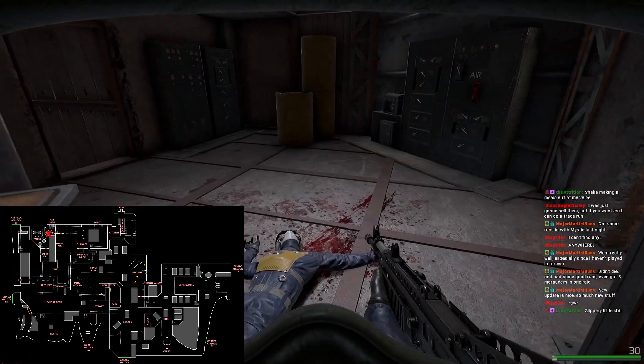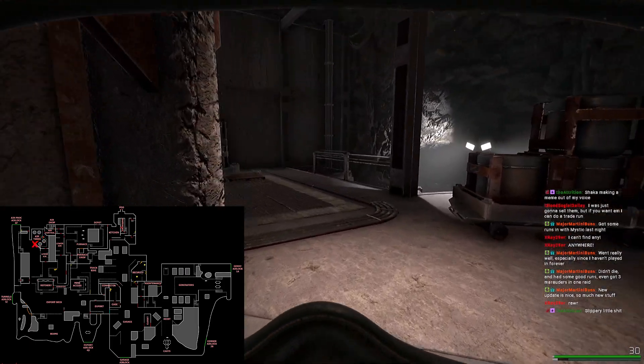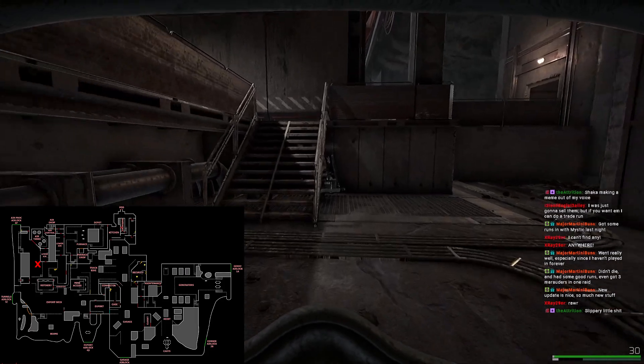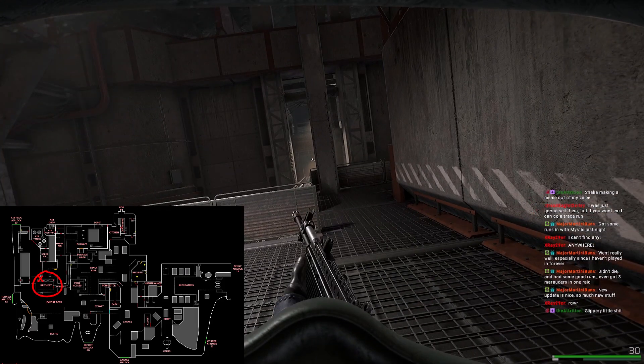When you're done looting, I always suggest shutting the doors behind you. It's really telling when marauders come through a door — sometimes the AI does it, but generally when I see a door open I know a marauder went that way, and sure enough it's usually correct.